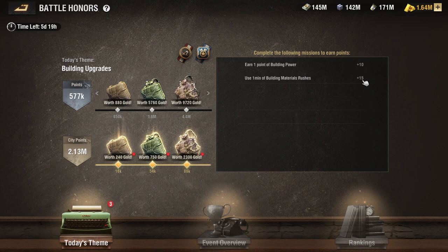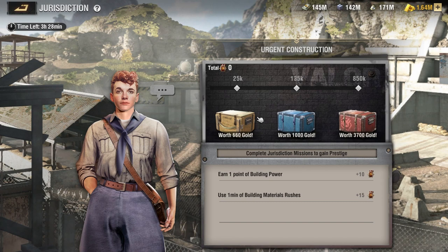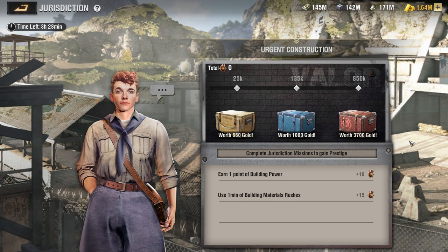We'll demonstrate this by upgrading a wall. As always, remember that you want to line up your building upgrades with the jurisdiction events, keeping those in line with the theme for the Battle Honors day. For this jurisdiction I currently have the urgent construction event, where I can strive to reach 850,000 points to achieve the maximum 2,500 gold reward.